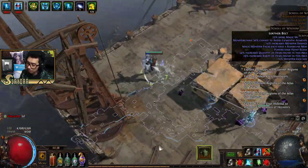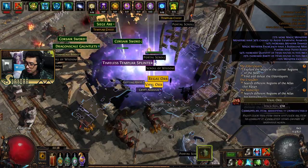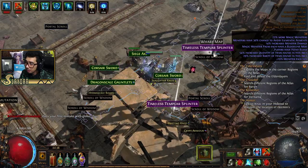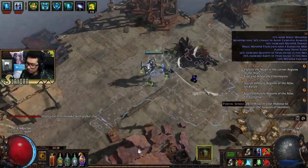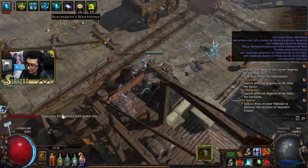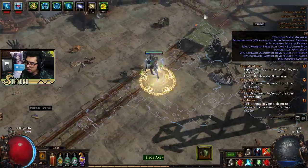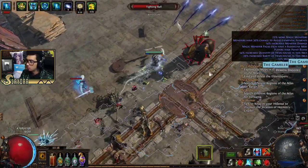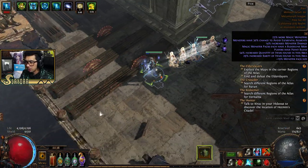I'm getting no maps here — they might be dropping at too low a tier to show on my loot filter. There's a bunch of stuff we didn't clean up. A Wharf map dropped — still at tier one. Let's go ahead and defeat the boss, then do a strong Metamorph and see what maps we have. About 20 minutes into this video — I'll try to set up another boss.